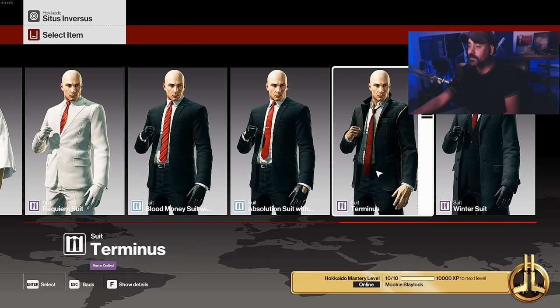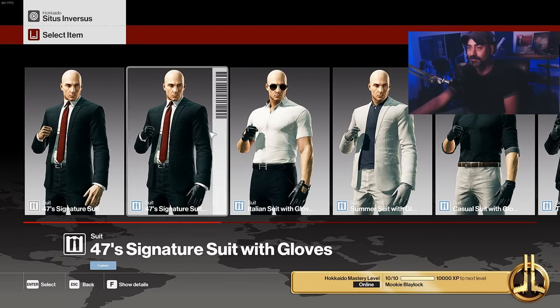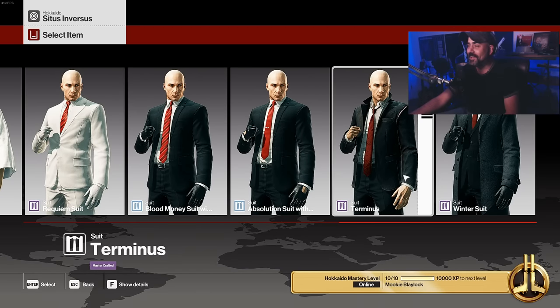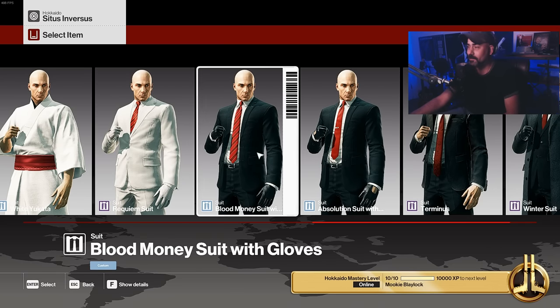Terminus doesn't work, the winter suit doesn't, and I don't have it unlocked on this account. But Santa does work somehow - soldiers only recognizes 47's face in specific suits even though he can see his face in all of these, but he does recognize Santa. Go figure, I don't know how that works but that's the way it is.